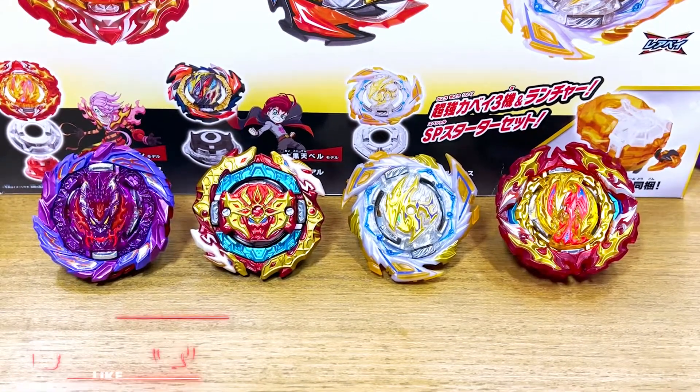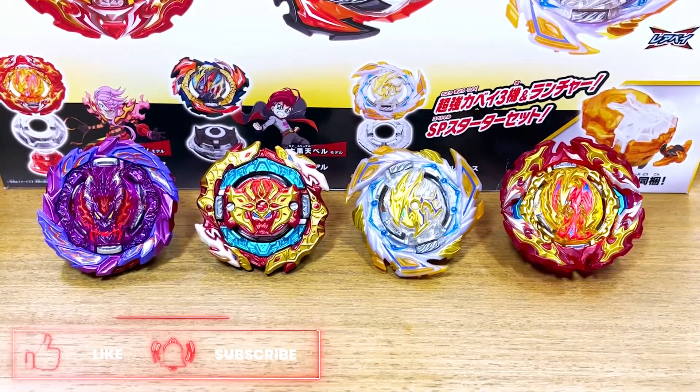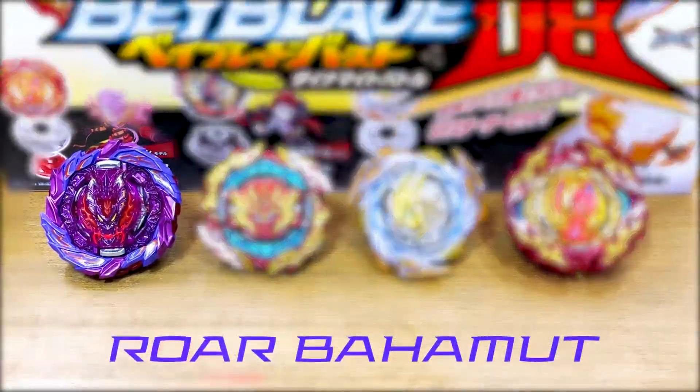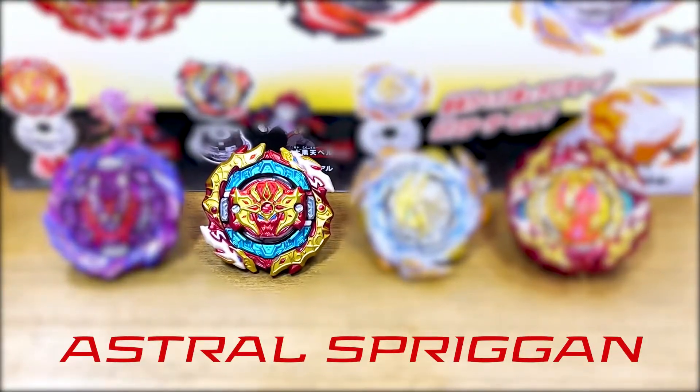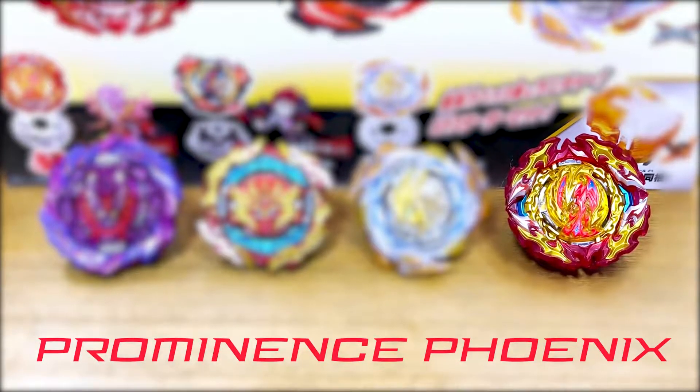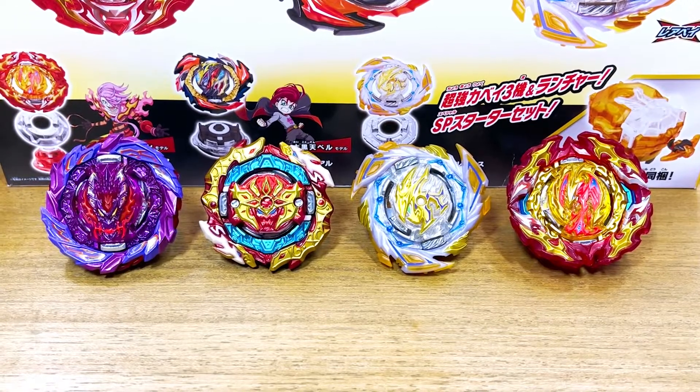Hey guys, Outlaw Combos back! And today we're going to be making the ultimate defense type combo using 4 DB bays which are War Bahamu, Astral Spriggan, Savior Perseus, and Prominent Phoenix. So without further ado, let's get this ultimate combo started.